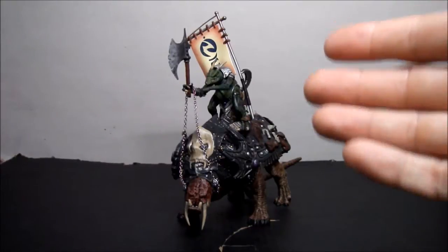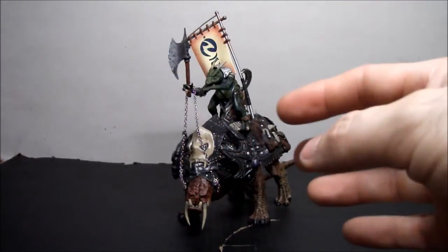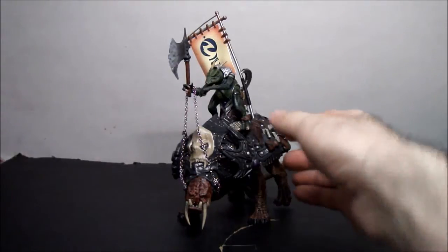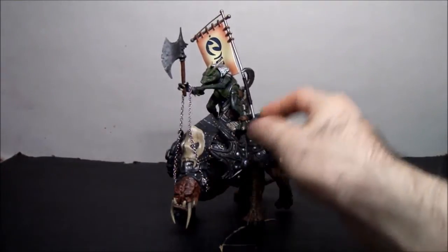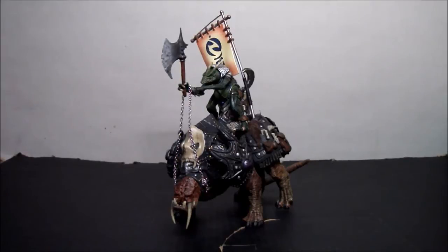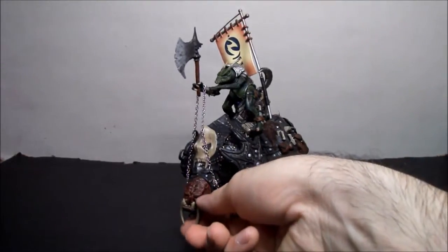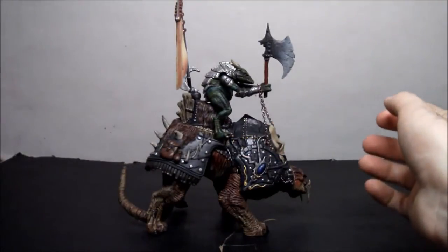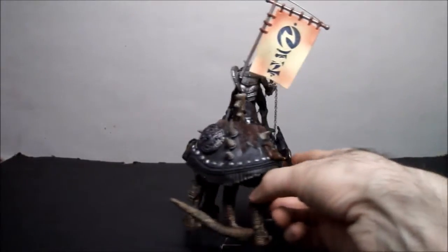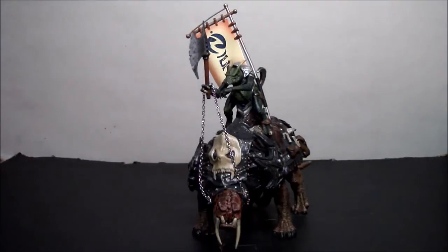Here he is outside of package. The background changed because the in-package portion was filmed on a different day — that's not important. I've got the figure displayed together with his trusty mount Tuskodon. I still have problems pronouncing Ignitus's name. Anyway, he looks pretty cool. I wasn't really expecting much and he is lacking a little bit, but he's not bad. The Tuskodon he's sitting on is like a beast. Doing a 360, it's not too bad — I actually like it.